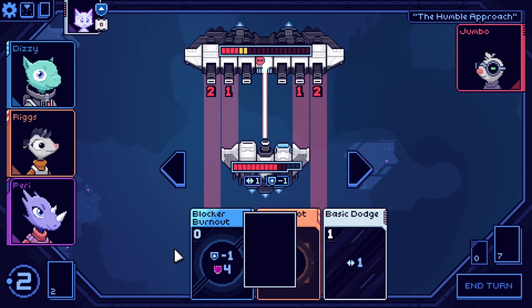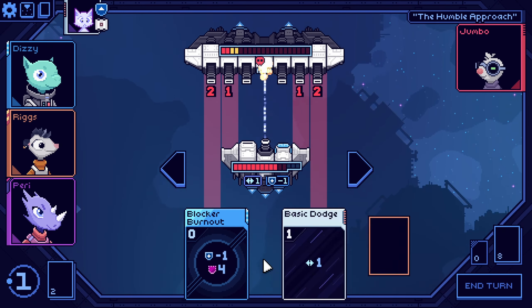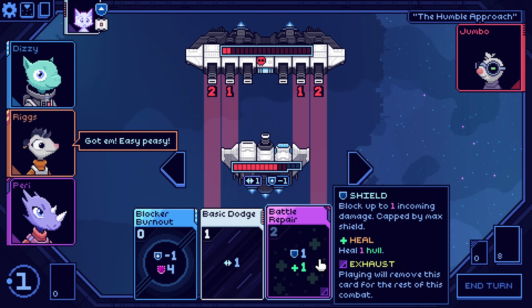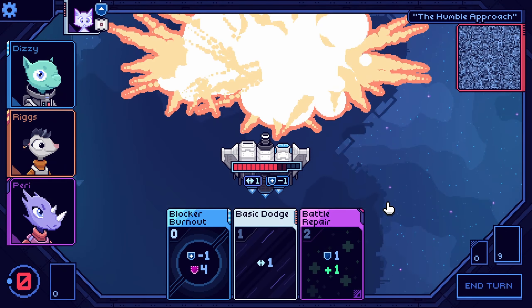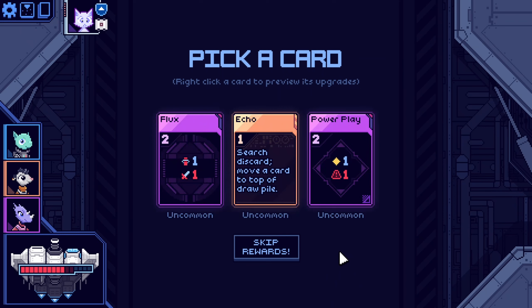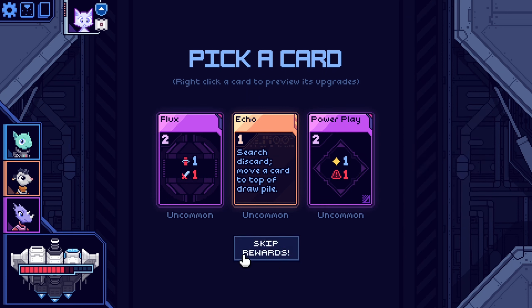Taking two damage again. I get such a good card. Oh yeah, I can kill him. We're good. I guess I can repair. Search this card — move a card to the top of the draw pile. Not that great. Hurt: lose one hull, add one damage to all attacks. Exhaust. Oh, it's just permanent? That's great.